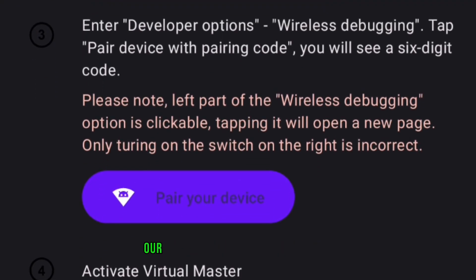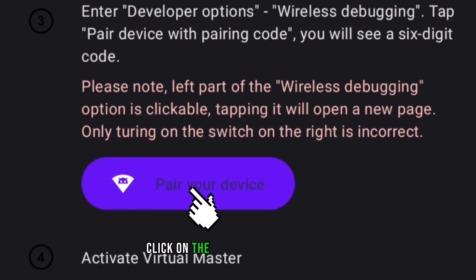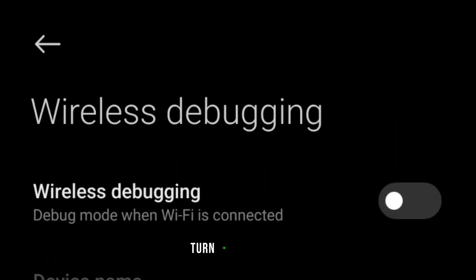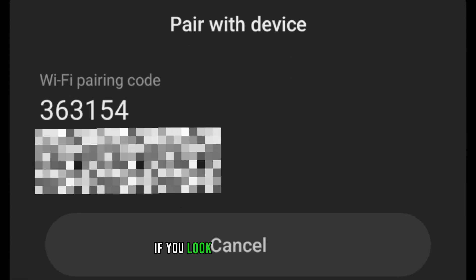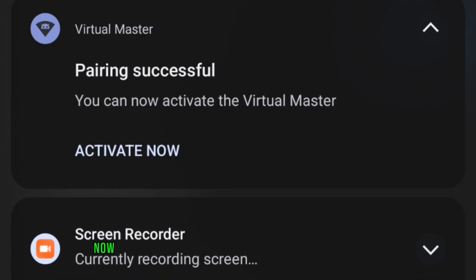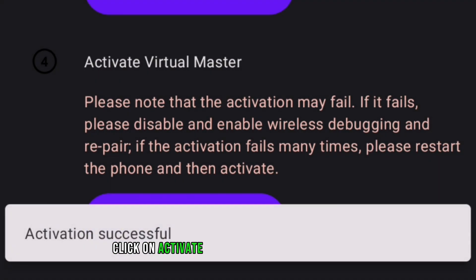Next, we're gonna need to pair our device for wireless debugging. Click on the pair your device button and allow all notifications to be able to receive the code. Click on the button again. This time, scroll to the bottom until you see wireless debugging. Click on it and click OK to allow wireless debugging on your network. Turn on debugging, then click on pair device with pairing code to get the Wi-Fi pairing code. You will notice a notification from Virtual Master — click on it and type the code you saw earlier. Then return back to Virtual Master to activate your app. Click activate and you've activated your app.